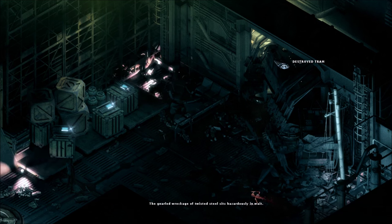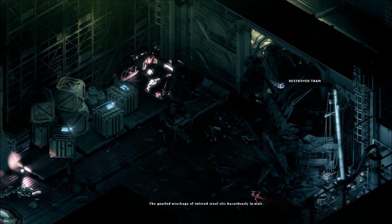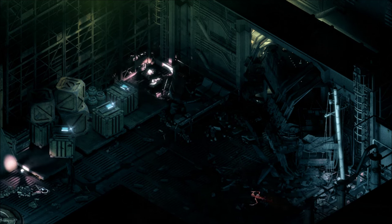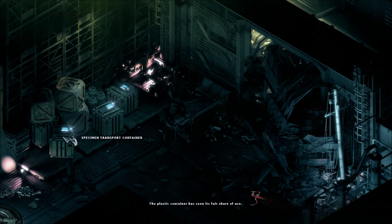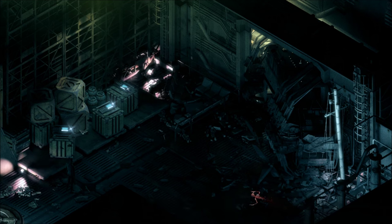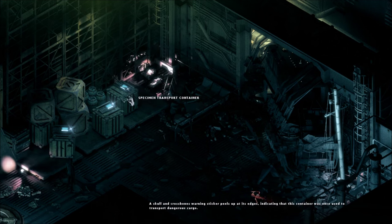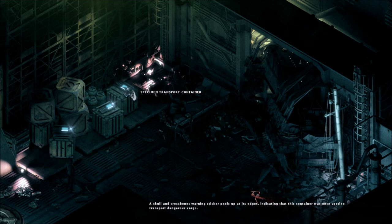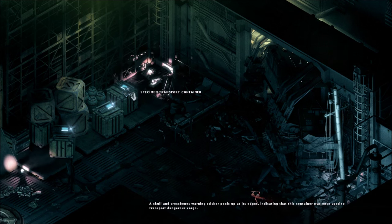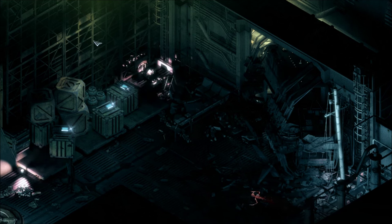John is right, this isn't operational. There's a destroyed tram — the gnarled wreckage of twisted steel is hazardously in wait. Another specimen transport container: the plastic container has seen its fair share of use, the sealed lid caked in reeking green mold with a skull and crossbones sticker peeling at the edges, indicating it once transported dangerous cargo. There are three more of them.